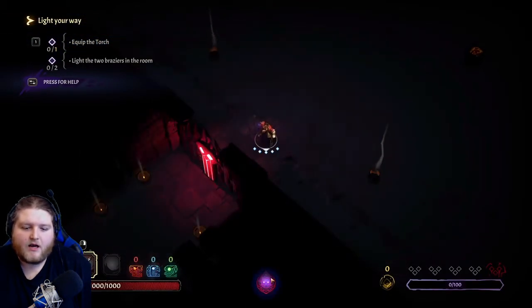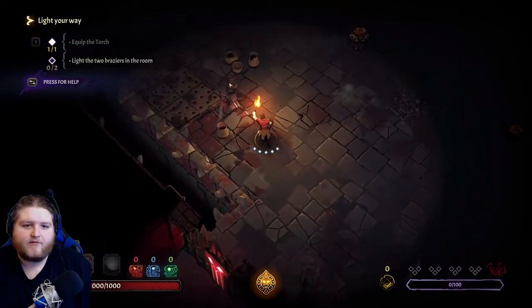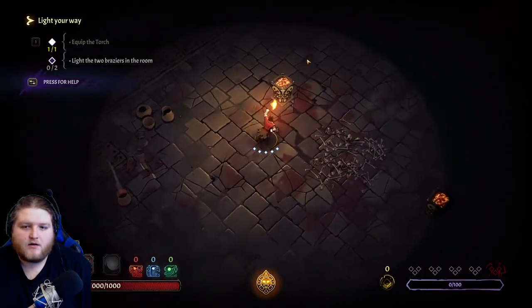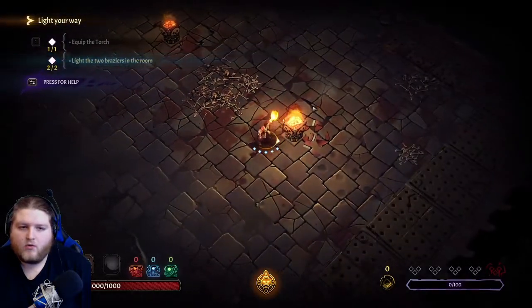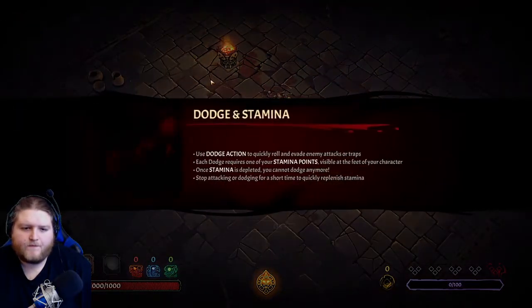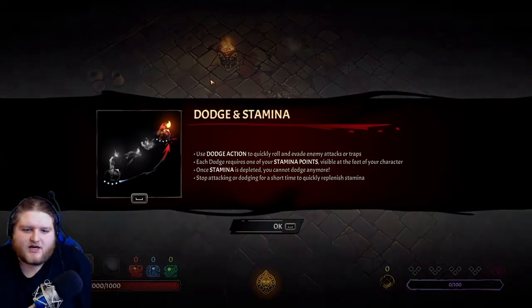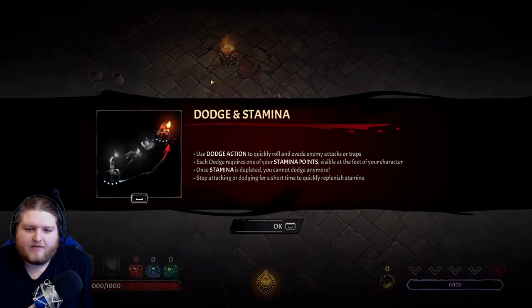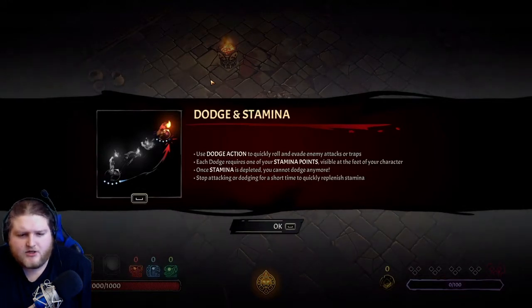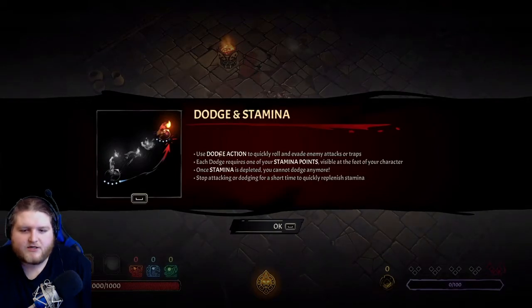Interesting. But unlike Darkest Dungeon, it has no benefit to being in the dark. Dodge action - use dodge action to quickly roll and evade enemy attacks or traps. Each dodge requires one of your stamina points, visible at the feet of your character. Once stamina is depleted, you cannot dodge anymore - stop attacking or dodging for a short time.